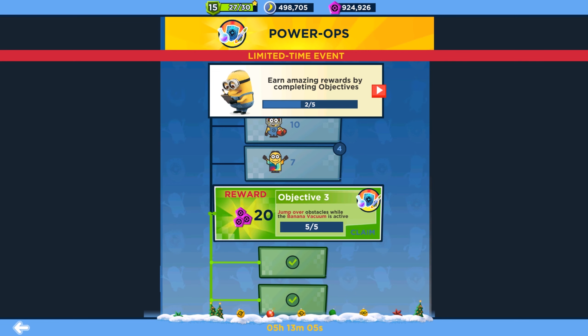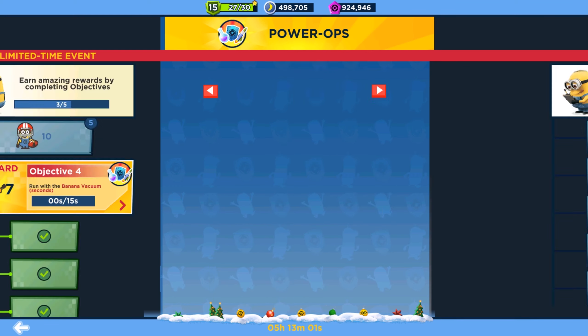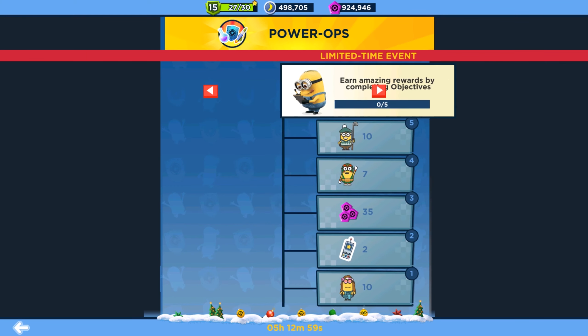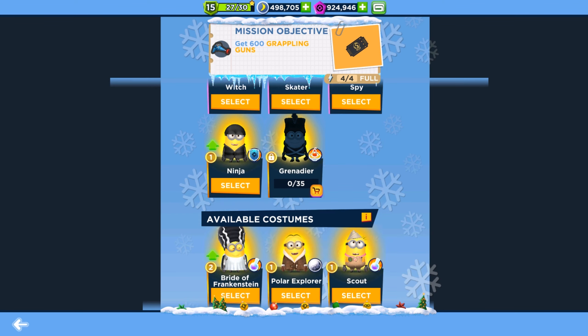There is still a Power Ops mission where you can earn all these minion cards you're seeing on screen just by completing tasks with the Vacuum Splatter, Goose Rocket, and other power-ups.